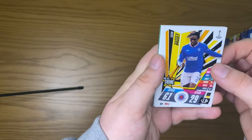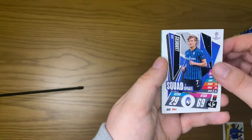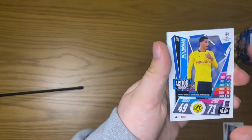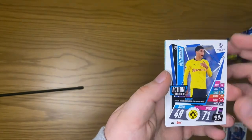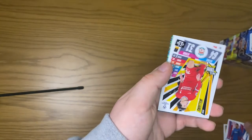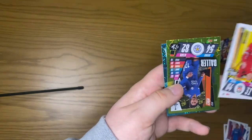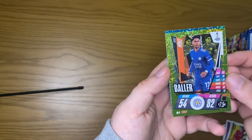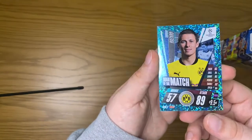On to the next pack: we get Abassi Time to Shine, a squad update, an action highlight of Jude Bellingham — one of England's top rising talents — a Neto squad update, a Nico Williams Time to Shine, a baller Perez, and a Man of the Match Thorgan Hazard.